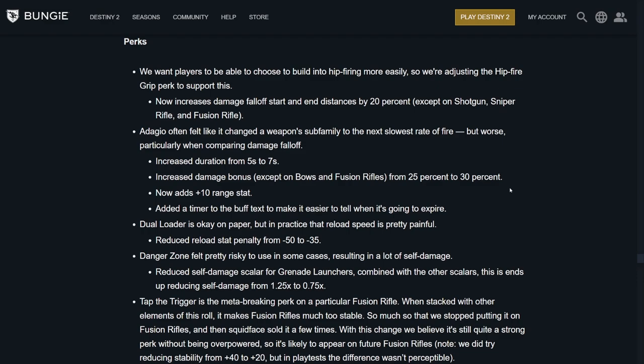Perks: they're buffing Hip Fire Grip again — now increases damage falloff start and end distance by 20%, except on shotguns, snipers, and fusions. So things like sidearms are going to be really good with this, especially something like Fool's Remedy. Buffing Adagio: increased duration from 5 to 7 seconds, increased damage bonus from 25 to 30% (except for bows and fusions). That's a little bit more doable — you can still add a minor or major mod on top. It also now adds plus 10 to the range stat, so a hand cannon with Adagio getting plus 10 range could be really good. They added a timer to the buff text so it's easier to tell when it's going to expire.